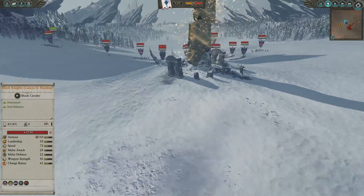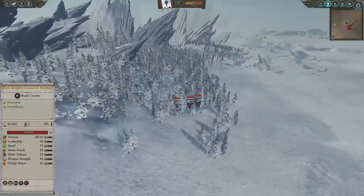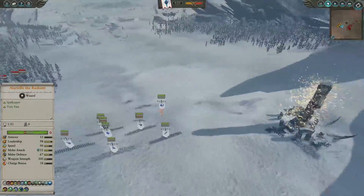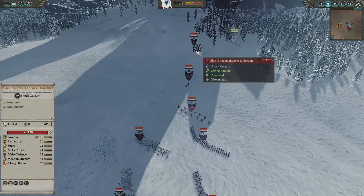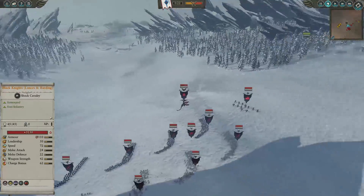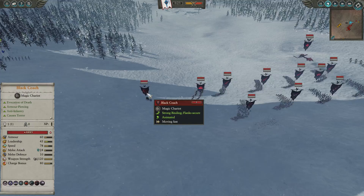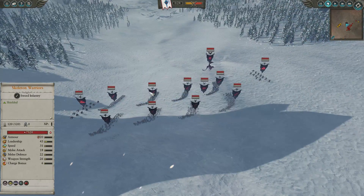Pretty much just to pop out of the forest in case he had any cavalry — and he does. Now as for my opponent, he's got two groups of Dire Wolves back here and a group of the Hex Wraiths. We didn't actually see these guys, so you are seeing the replay. He's also got a group of Black Knights with Lancers, and I think that's his only cavalry group — yes it is. He also has a Black Coach.